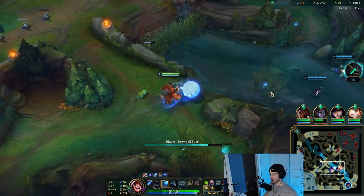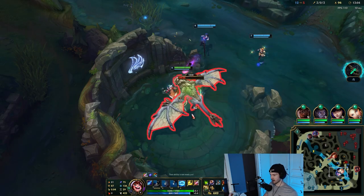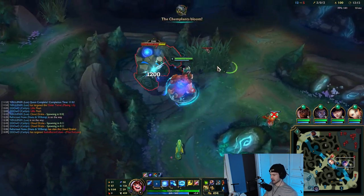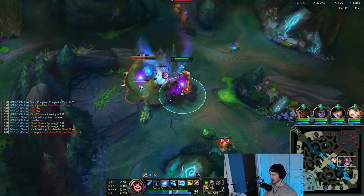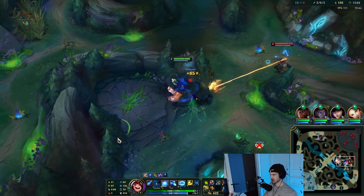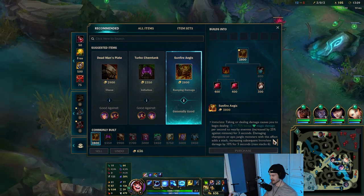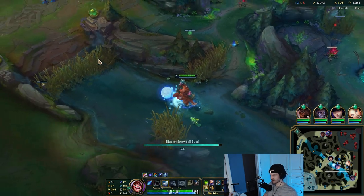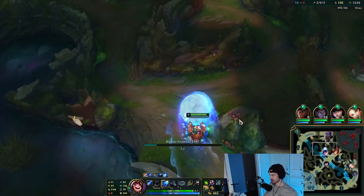I'm excited to test Radiant Virtue in a team fight but we're kind of destroying them so we might not get the chance. From what I've been looking at, Sunfire now purely just gives HP and armor — they removed the ability haste, dropped the price, and the passive is 15 plus 1% bonus magic damage. It's not that good. I don't think Nunu necessarily needs it anymore.